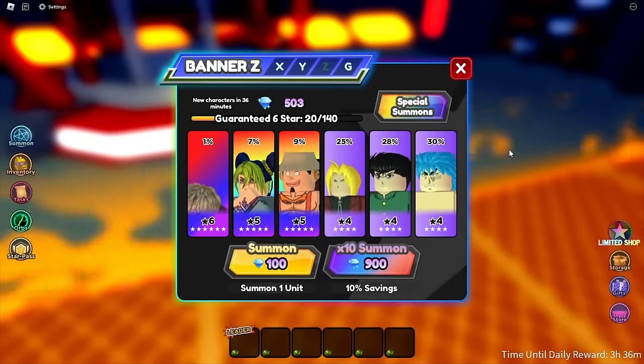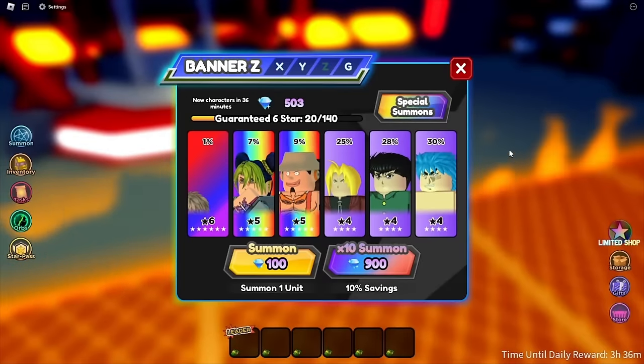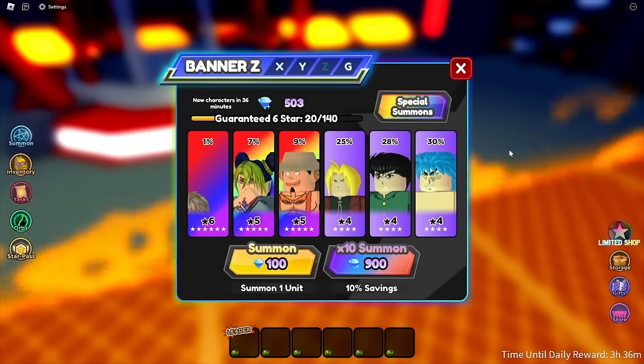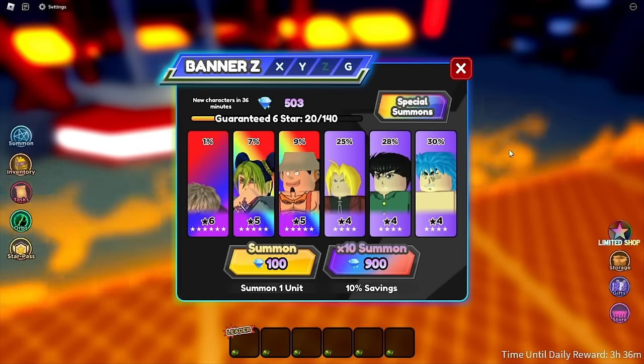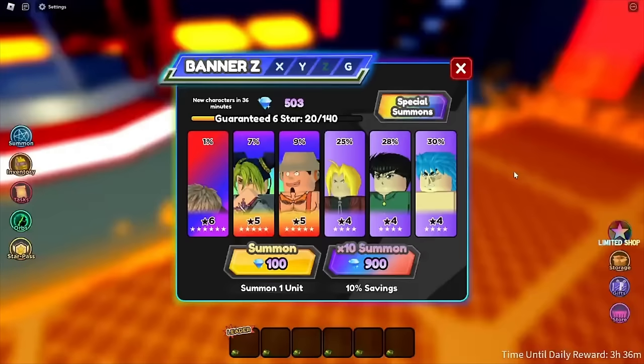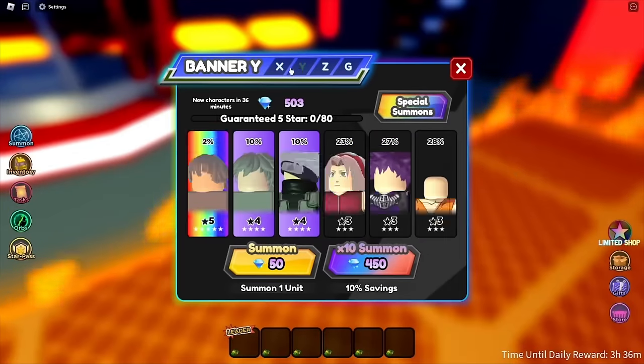My pity was 120 so I only needed two more summons. I went to go do an infinite to get some gems and I had exactly two more summons worth of gems. I come back and my pity reset! What the hell? Well, now I don't have Genos.